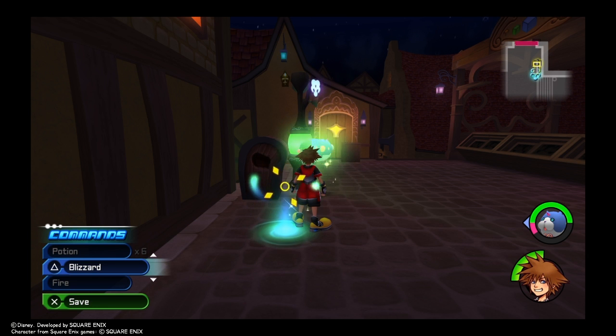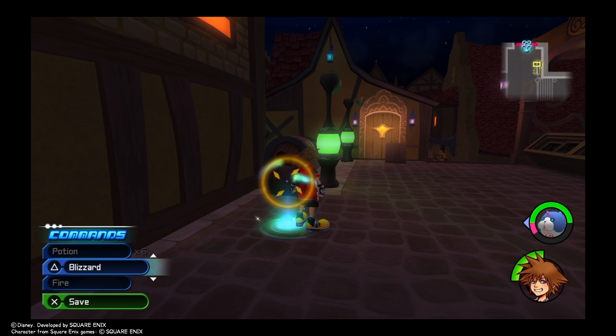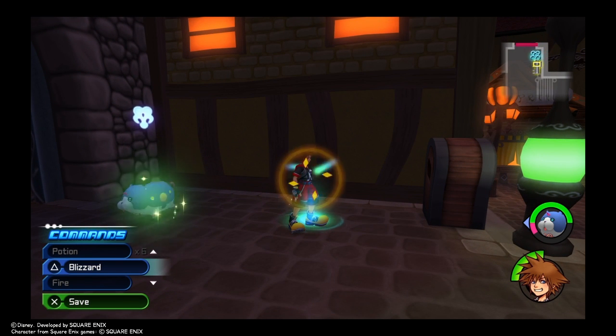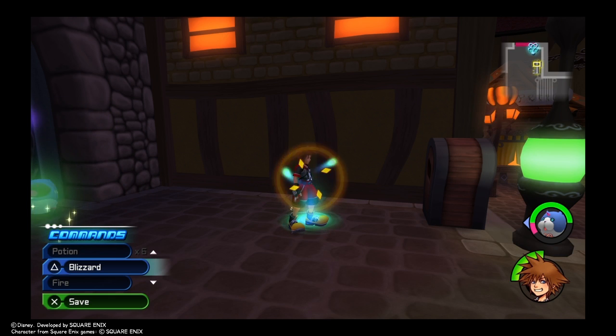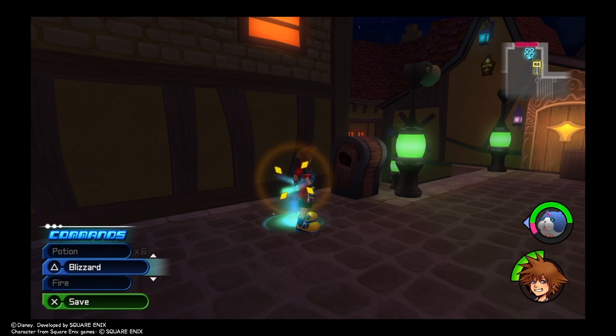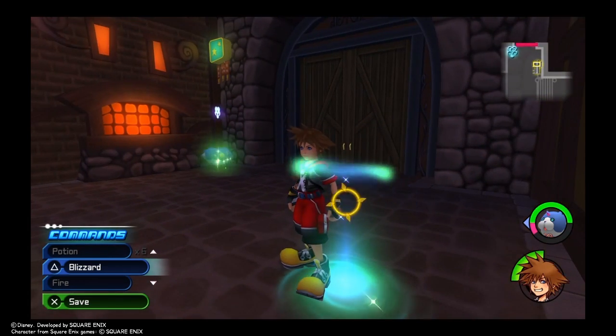Hey guys, this is BlazingDragoonGamer here and I'm bringing you another episode of Kingdom Hearts Dream Drop Distance. In the last episode we landed in Traverse Town after defeating Ursula, we met a boy named Naku, and we created the Meow Wow Spirit which we named Heart Cat. In today's episode we are going to continue traveling in Traverse Town, find Riku who has been separated from us, and bond with our Spirit Heart Cat to raise it up a bit. Let's get into it now.